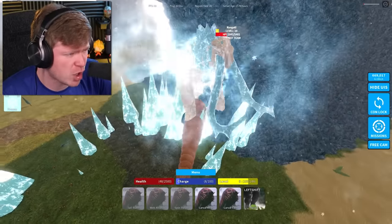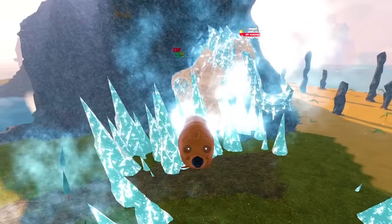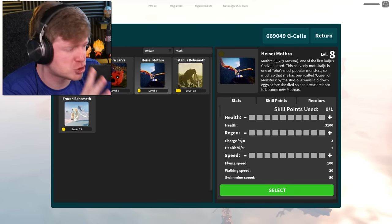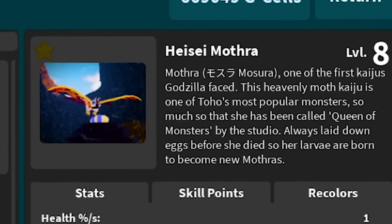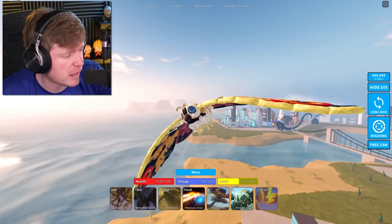To be honest, Mothra Larva — if we were at a higher level, I feel like this would actually be a decent fight. But for right now, Mothra Larva just died. Since we did touch that egg, we are about to sprout into Heisei Mothra, who also is very low level — I have her at 8. But at least now we have wings and we can fly around a little bit.